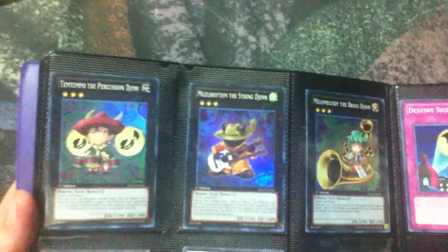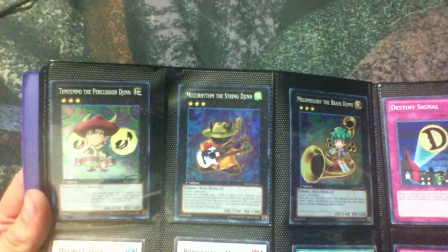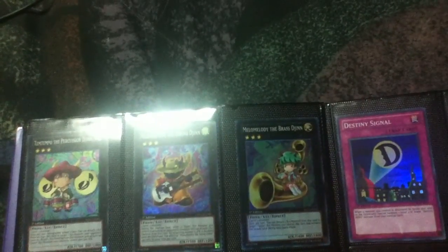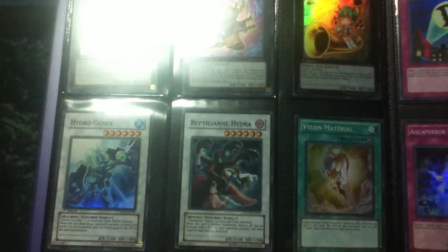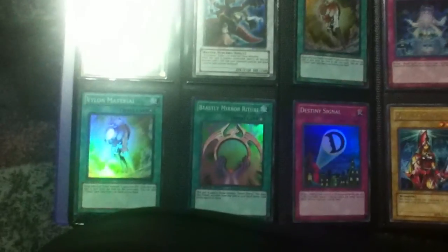We got the Elemental and Evil Hero monsters. I have some people looking for Gaia — I got one. And then introducing the Xyz monsters: the three Djinns — Temtempo, Maestroke, Rither the Morning Star, and Melo Melody. What I love about Melo Melody is that when you detach one material, one Djinn exceed monster can attack twice in the same turn, so that may come in very handy for those of you running Djinn decks.